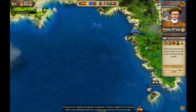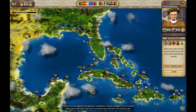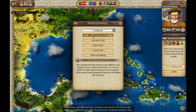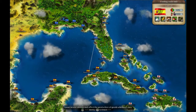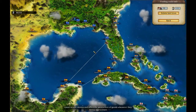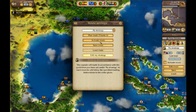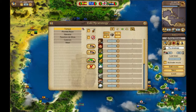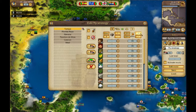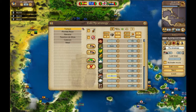A hurricane is raging through the Caribbean right here — ships caught in a hurricane suffer more damage than their normal wear and tear. We'll go from Tampa, Forty Keys, Savannah, to Cancun, and Sisal, then head back. We'll do the same thing we did last time, except we will get dyes this time. This is why I chose Tampa by the way — it's the closest to everything else and pretty central.